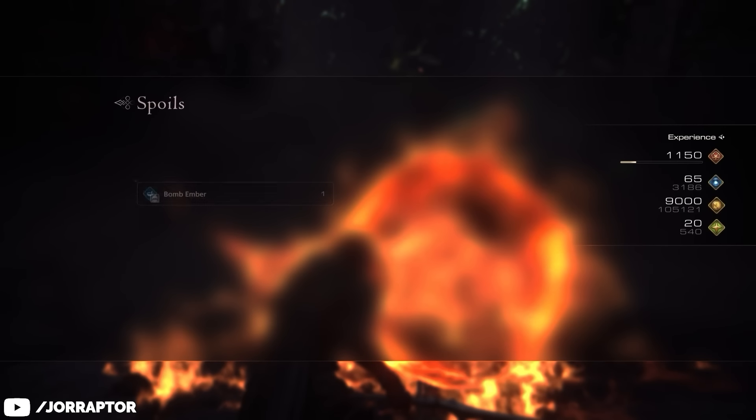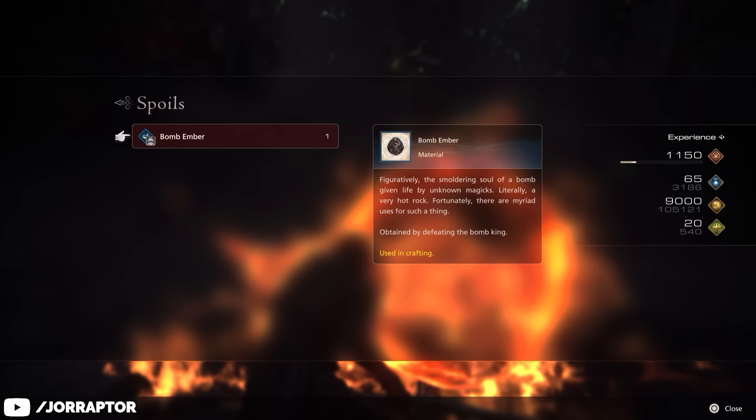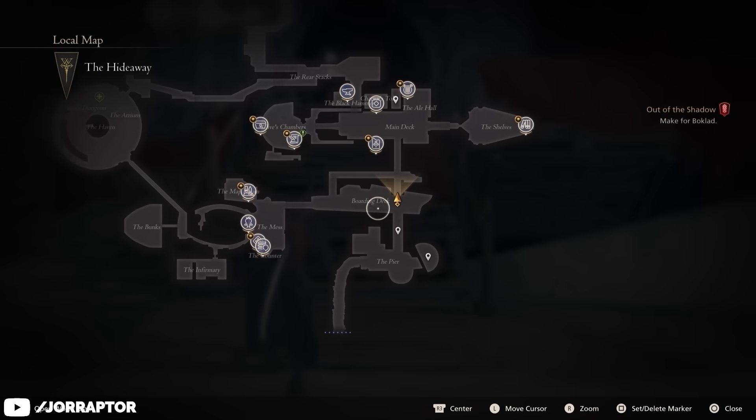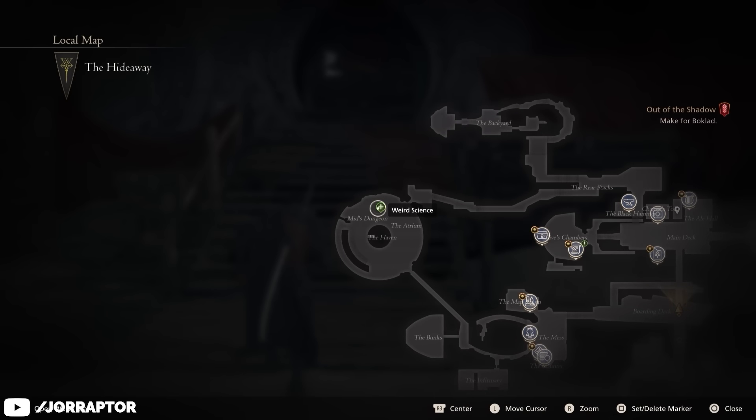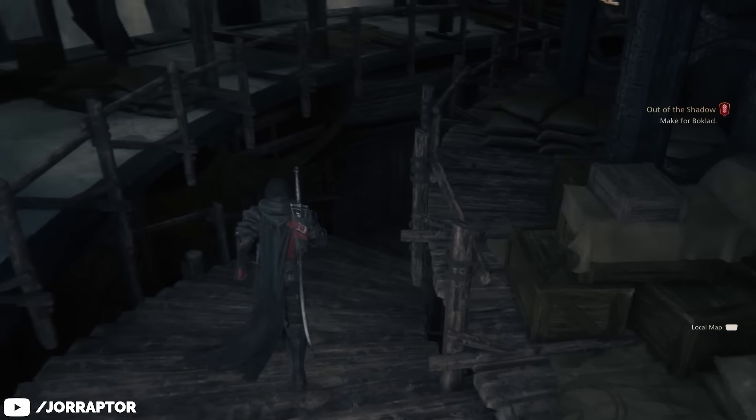Finally, you will need a Bomb Ember, another Hunt Exclusive Material, but this Hunt target will only show up during another side quest — the Weird Science quest you start from mid-dungeon in the hideaway, which also becomes available after completing the main quest Letting Off Some Steam.